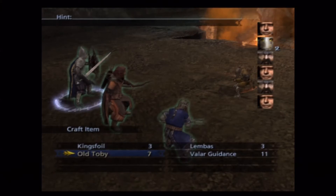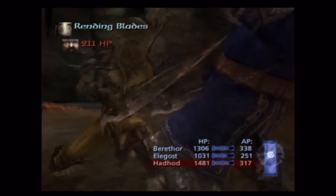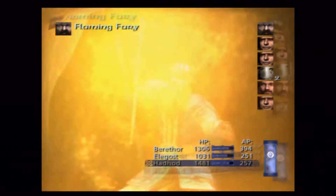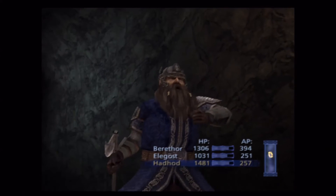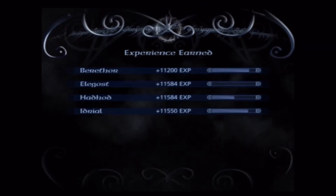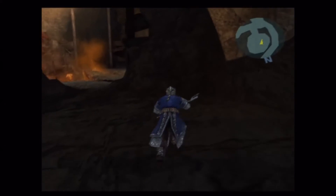There you have Hadhod — we use a Lembas there. That was a Lembas, had to be. That's a perfect example of pairing Company Might with items and making them more effective. A Lembas wouldn't restore that much AP on its own. To sum that all up: Company Might makes everything better. Drops of Valinor — that's a horrible reward for that fight, but it is what it is.